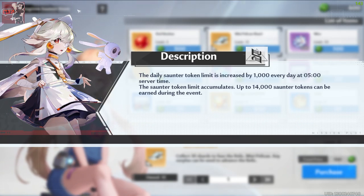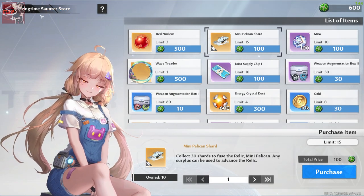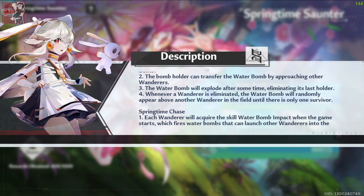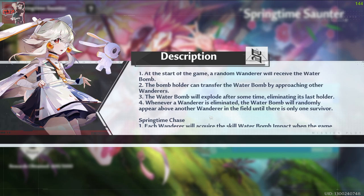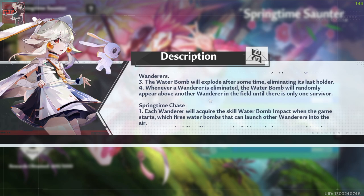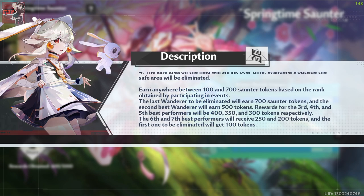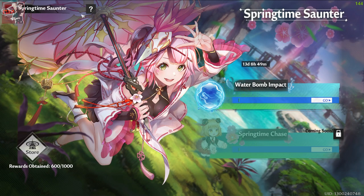Essentially that is the event. You can get a thousand points per day, and as usual you have two weeks to do this event. There is also a second version still to come — the springtime chase — which will also open up. You can earn anywhere between 100 and 700 tokens based on rank: 700 if you win, 100 if you're first eliminated. So it can take up to 10 runs if you are completely unlucky.